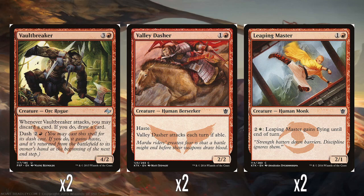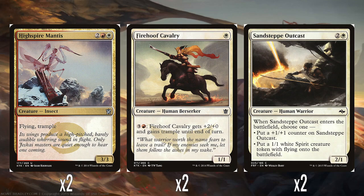Two Leaping Masters: one and a red for a 2/1. You may pay two and a white to give it flying until end of turn. I went off about this card in a previous video — I do think that activation cost is really expensive, and I'm just really underwhelmed by this creature. It's Goblin Piker with an upside, so it's fine, just kind of boring. Two High Spire Mantises: two, a red and a white for a 3/3 with flying and trample — a perfectly good evasive aggressive creature. Two Fire Hoof Cavalry: one white mana for a 1/1; pay three and a red to give it +2/+0 and trample until end of turn — nice that it gets trample along with the power boost. Two Sandstep Outcasts: two and a white for a 2/1; when it enters the battlefield, you choose one: it gets a +1/+1 counter, or you make a 1/1 flying Spirit. I like it — both options are pretty good, either a 3/2 by itself or a 2/1 that makes a 1/1 with evasion.